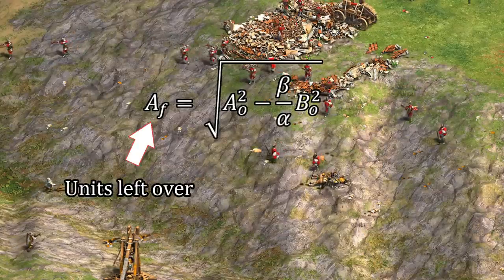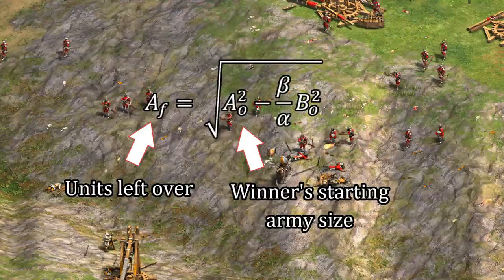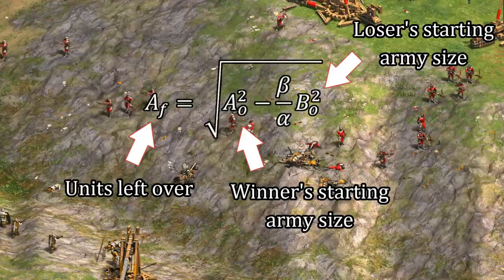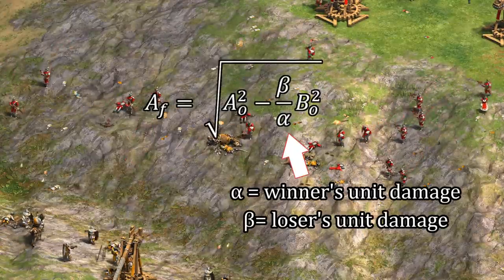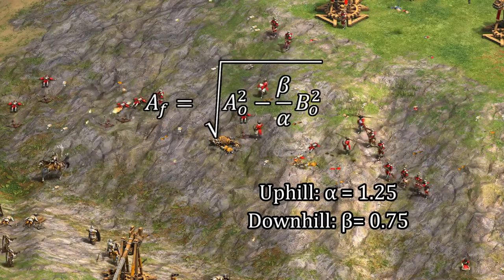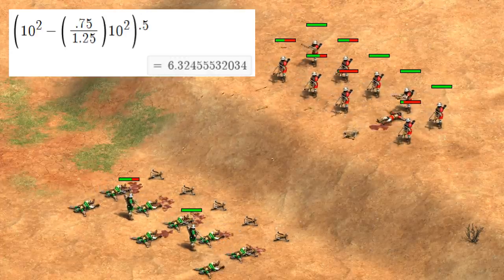A sub F is the final number of units for the winning side. A initial is the winning side's starting number, which we have to square. B initial is the starting number for the losing side, and again, we're going to square it. The alpha and beta are damage coefficients, so the downhill side is doing 25% less damage, and the uphill side is doing 25% more. Don't forget to square root at the end, and you'll get the expected final units at the end of the fight.